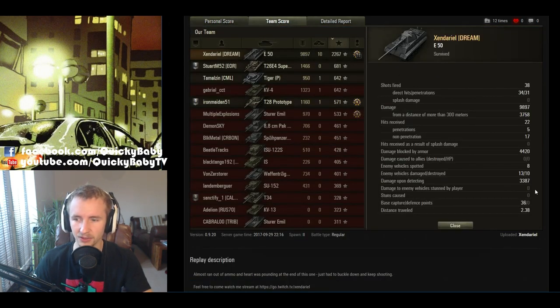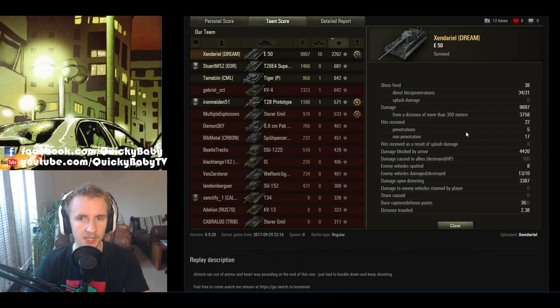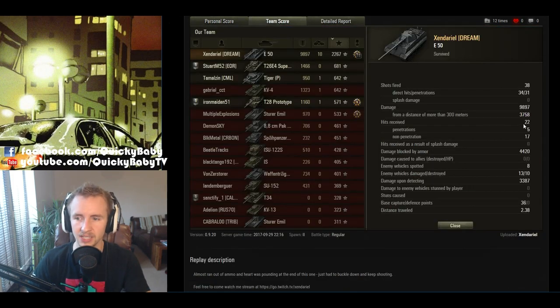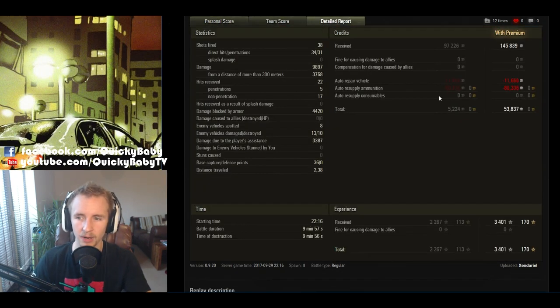He earned 3,387 spotting damage. What's simply incredible about this replay is that usually when somebody does this kind of damage — 9,897 to net a High Caliber — they wouldn't have been spotting for themselves. But not only was he spotting for himself, he was also spotting for the rest of his team. A Steel Wall thanks to the sturdy E-50 armor: 22 shots received, 4,420 damage blocked — enough to kill his tank multiple times over. He gets a Tank Sniper for doing most of it at long range, and even firing a few APCR rounds, he still makes 53,000 credits profit.